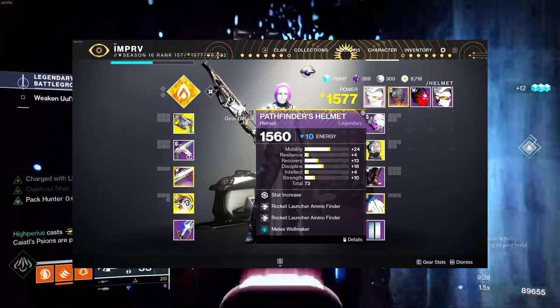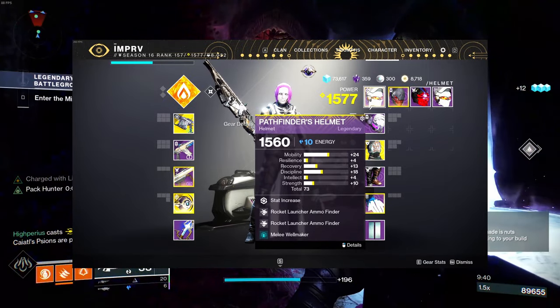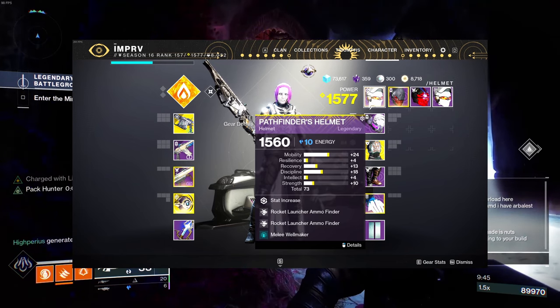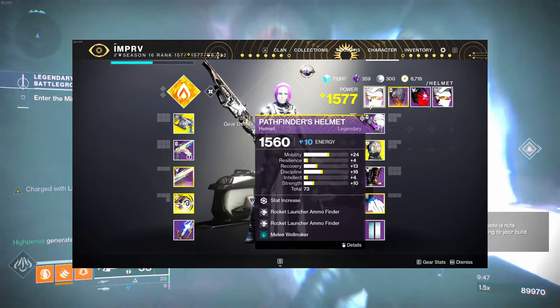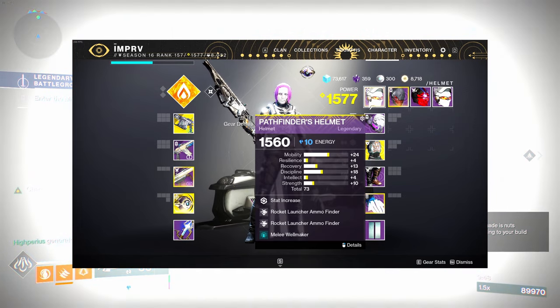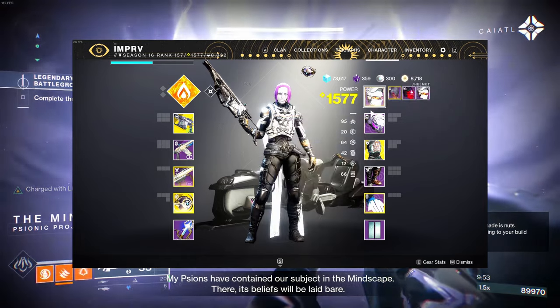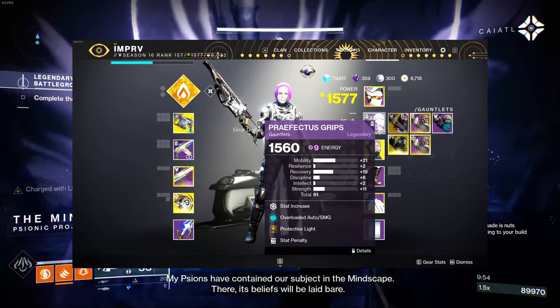For armor: my helmet is a stasis helmet — it doesn't really matter since we're not using stasis. We have a rocket launcher ammo finder and the Melee Wellmaker mod on here. It can be any helmet you want; I'm just using it for the stats.